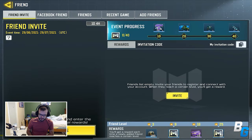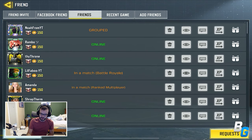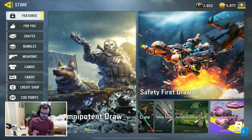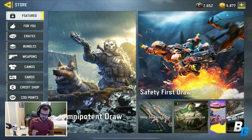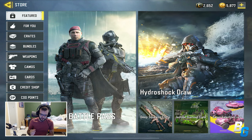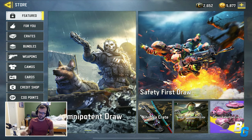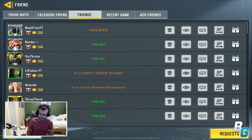Another thing I want to show you is in the friends list — there is now a new gift button. I don't believe it works right now, but I think what it will do is allow you to gift battle passes to people. Starting the next battle pass, which unlocks tomorrow at 7 p.m. Central, YouTubers will be able to do giveaways and gift it, which is very nice.